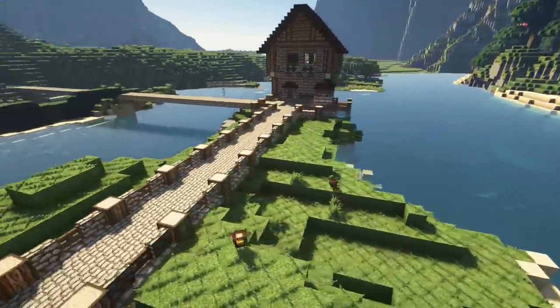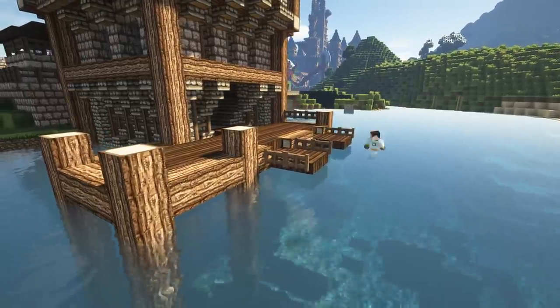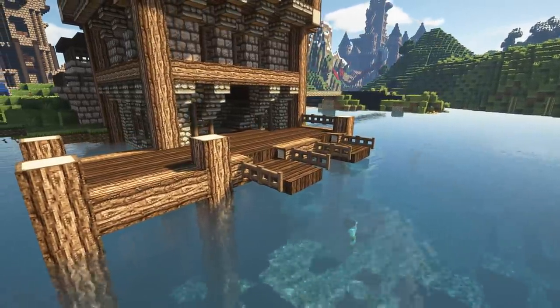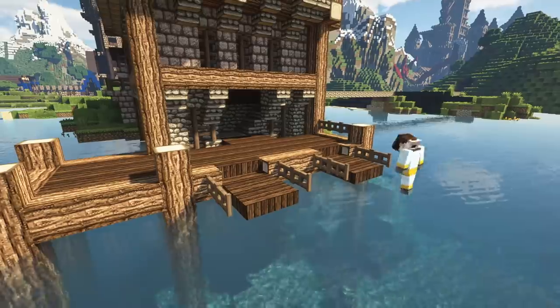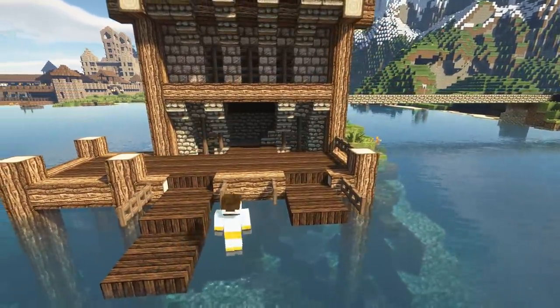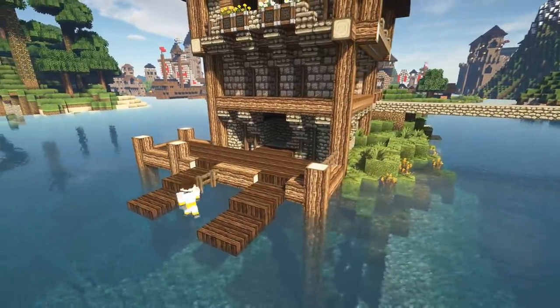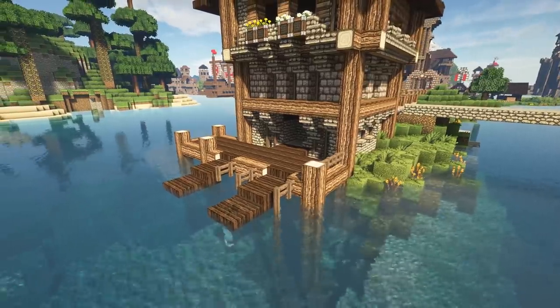Now we're going to come around to the docks. I spent a little time here getting the docks to look how I wanted them. I'm a big fan of using fence gates as a more detailed version of wooden fences — if you're just looking at them, they do look a bit more advanced. However, sometimes the look just doesn't do what you want it to. It doesn't work.